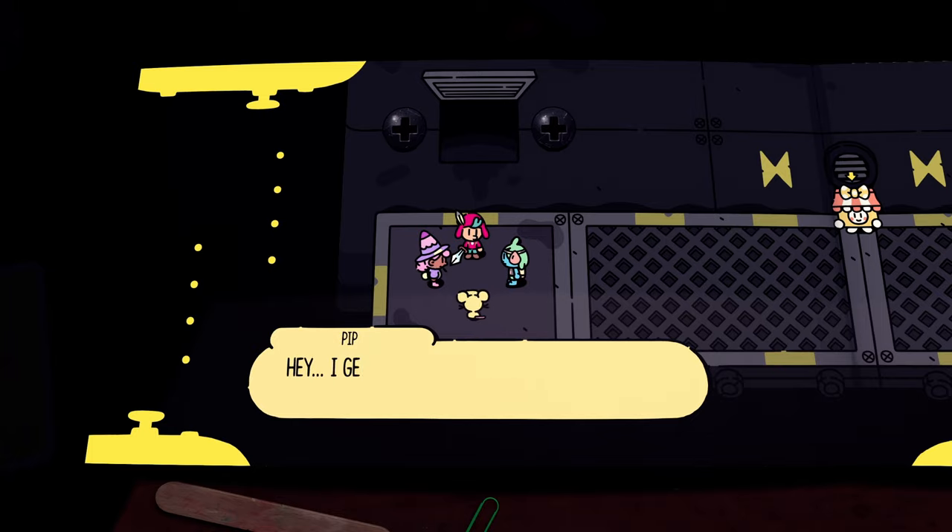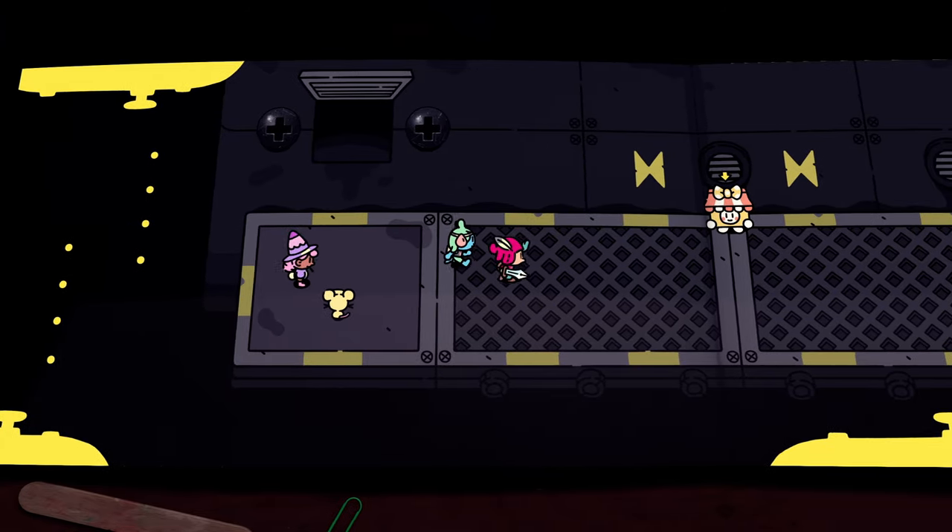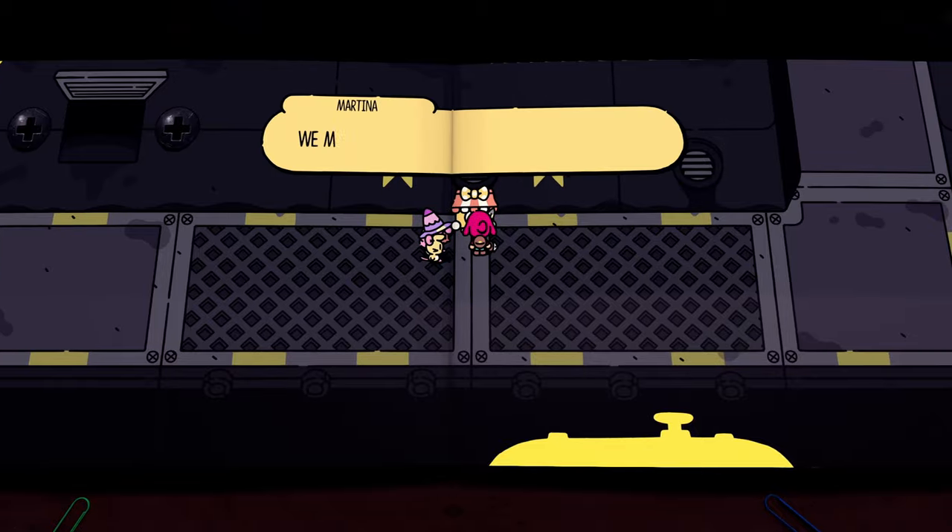After you do Pip's last minigame and get out of the grate, they'll talk. After they're done talking, head to the right, talk to Martina, and buy her scroll.